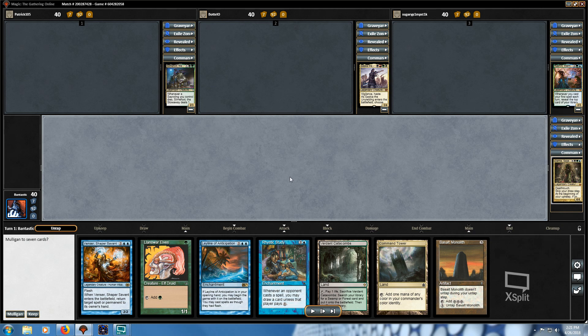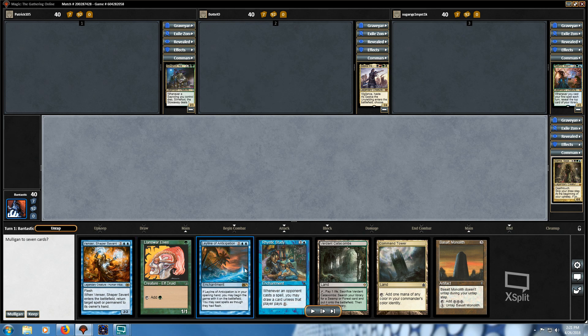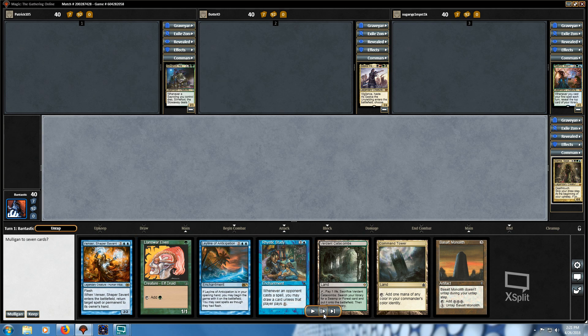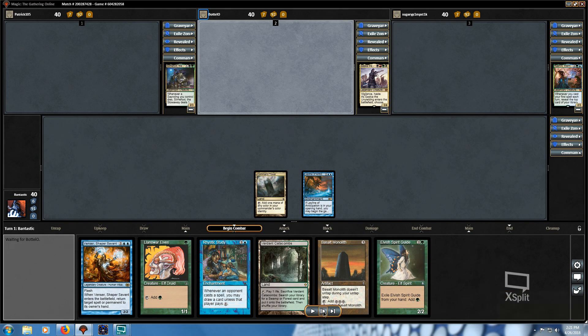The hand isn't the most explosive I've ever seen with this deck, but it's pretty sweet. I'm on the play, which is good. We have Ley Line of Anticipation, which allows me to play threats at instant speed — a little tech. I'm not sure if it should be in here, but it's nice when you see it in your starting hand. I can play a turn-two Rhystic Study while flashing in an end-of-turn Llanowar Elf. I also have Basalt Monolith to get out Damia reasonably.